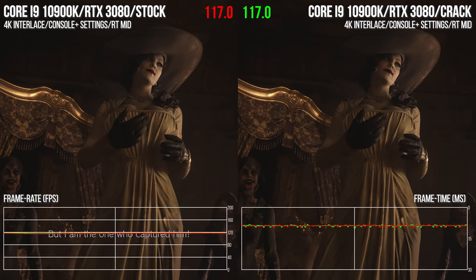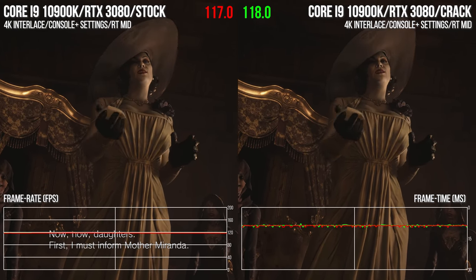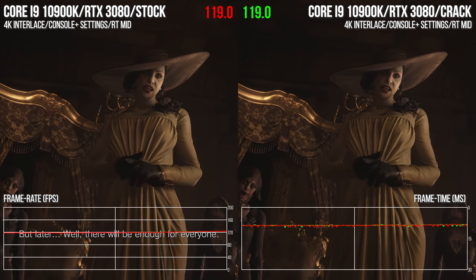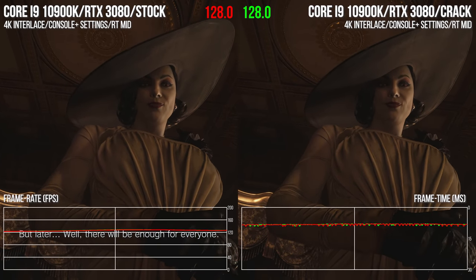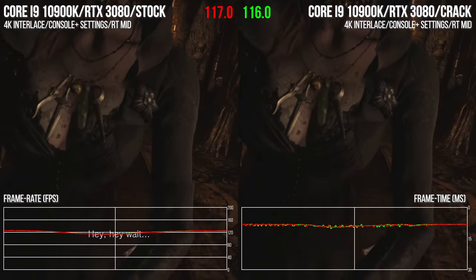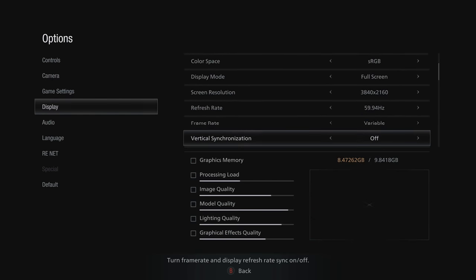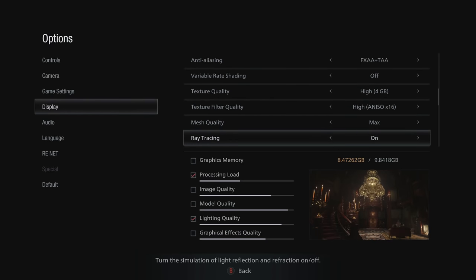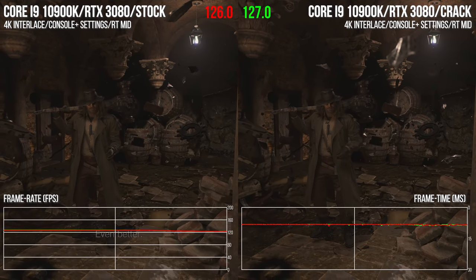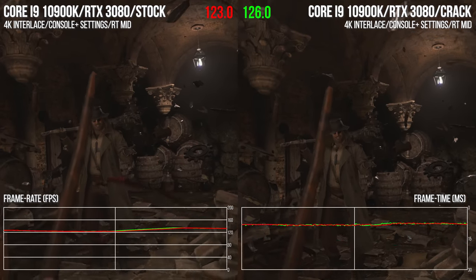To get to the bottom of this, I profiled the first hour of play — every frame produced by the game on my machine — in terms of both stock and cracked performance. I'm using a Core i9-10900K with an RTX 3080, at 4K resolution using the interlacing reconstruction technique, with a range of mid to high to max settings across rasterization and ray tracing. With decent settings management and tapping into that excellent reconstruction technique, Resident Evil Village on PC is performant as you'd hope and expect.